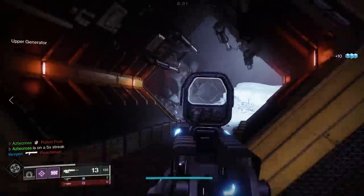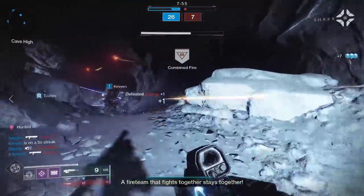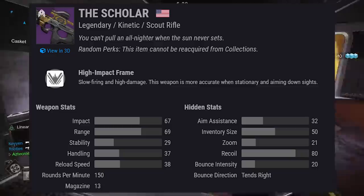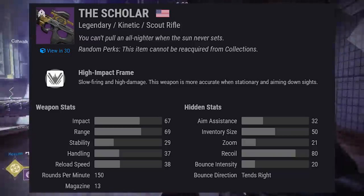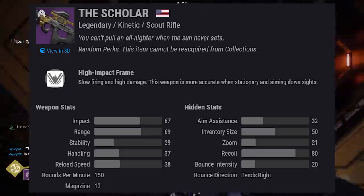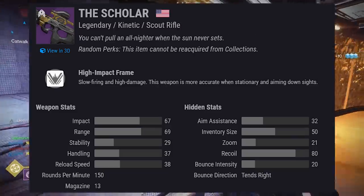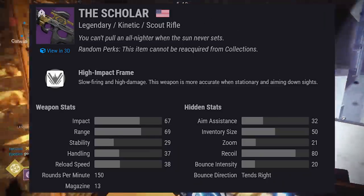Another big benefit of this scout rifle is the ability to highlight targets. I really like seeing them as they peek back into cover. Pretty sure this is something all Trials weapons have, but it is extremely nice. Now for the guide roll portion and the hidden stats: the gun is about tied with most other high-impact scouts. The only slight standouts are handling being a tad bit better and stability right in the middle. It has a mag size of 13 and a base recoil direction of 80. With a simple counterbalance mod you can put it at 95, which is just about perfect.